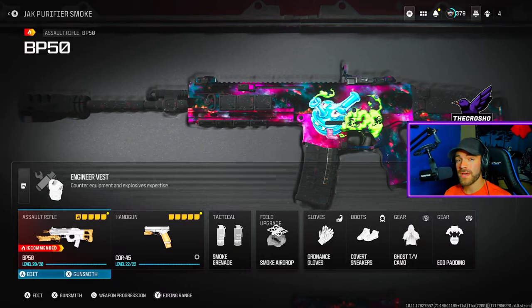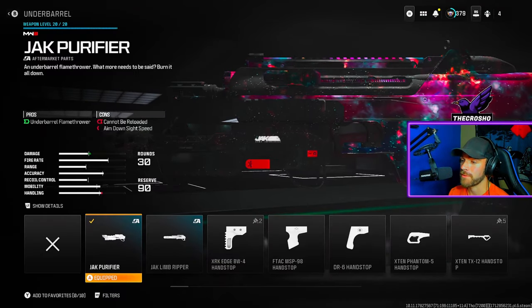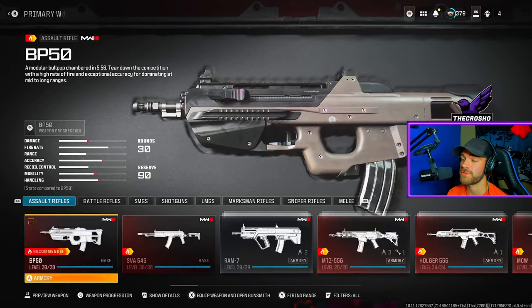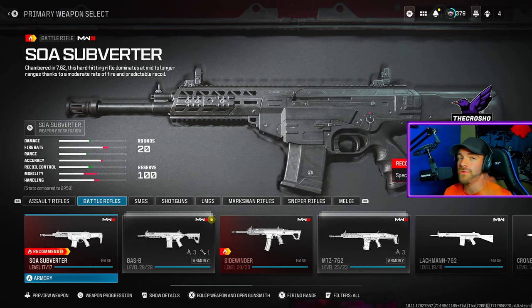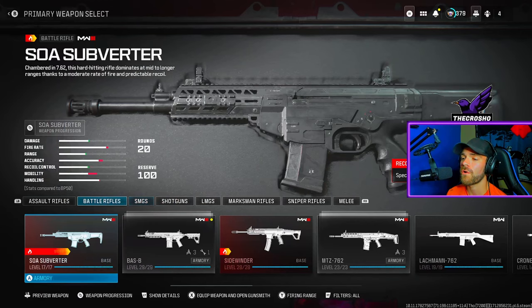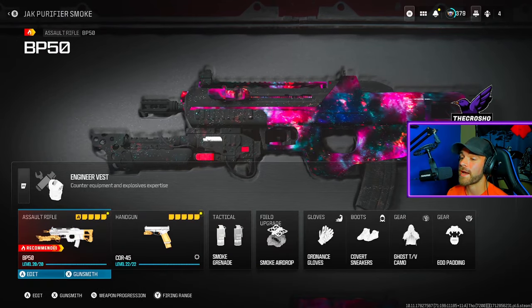It's very important we talk about the class setup. First, you need to equip the Jack Purifier underbarrel attachment. You can only equip this attachment to assault rifles or battle rifles — it can be any weapon from within those subclasses, but there is no Jack Purifier attachment for SMGs, shotguns, LMGs, etc.